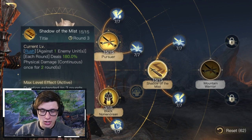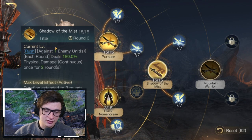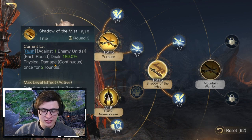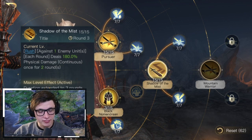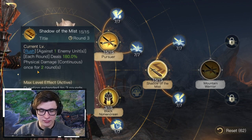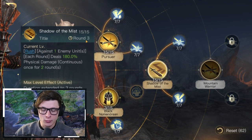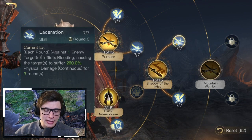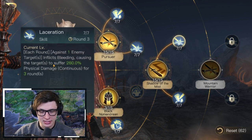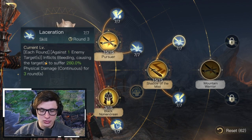Starting with his R3, we go into Shadow of the Mist, which has Rush — it activates immediately after battle begins. Against one enemy unit each round it deals 180 physical damage continuously, and the max level effect extends the duration for three rounds instead of two.